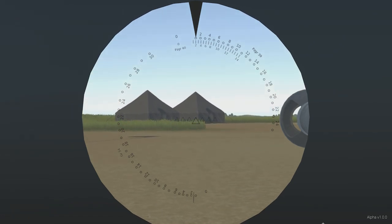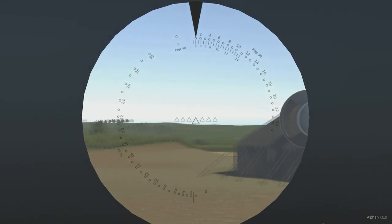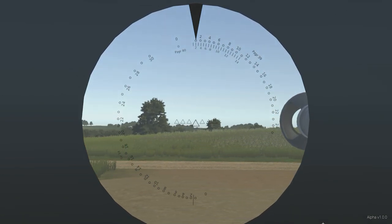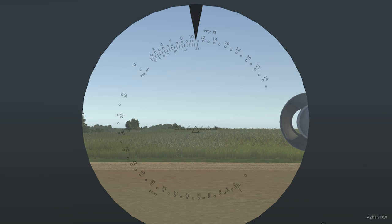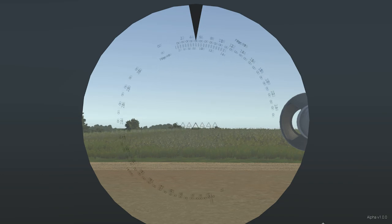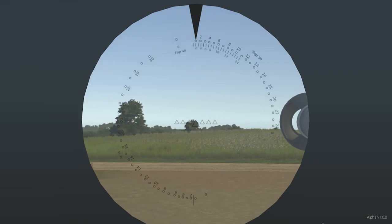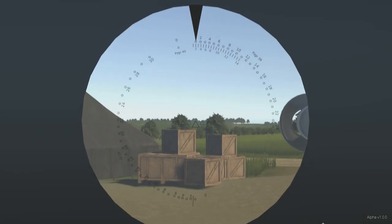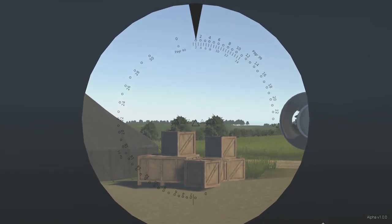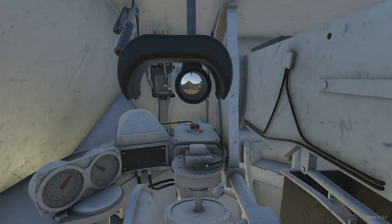Finally, we have the main gun sight. From this position I can traverse the gun and adjust the traverse rate — fastest, middle, or manual positions. I can also set range: the top numbers correspond to Panzergranate 39, and the numbers on the bottom of the scale represent Panzergranate 40 APCR. Currently there are no differences between ammunition types in the game — right now it's essentially all AP. That will come along later in development, which is remarkable given this is all being developed by one person.